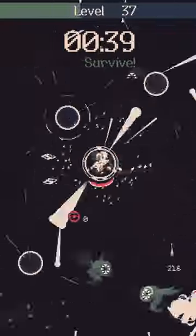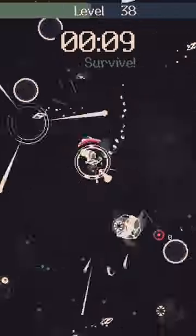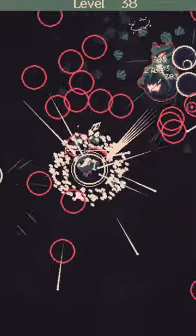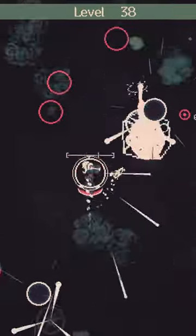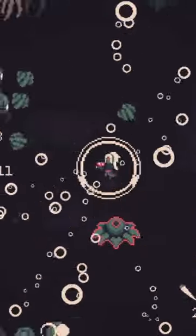Now run down the claw. At one second a big tree boy spawns — chop him down, and now you've unlocked the secret watering gun. Enjoy!